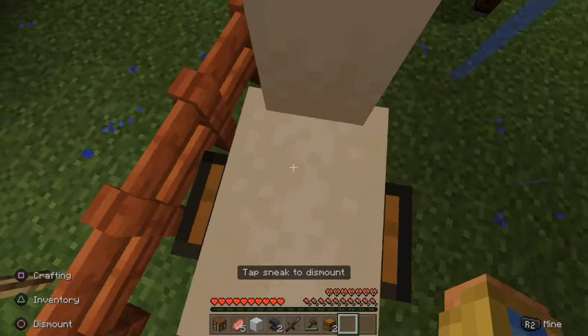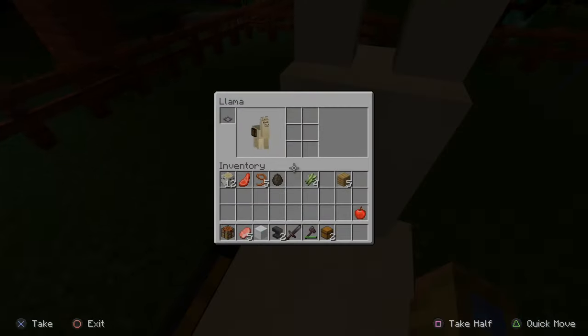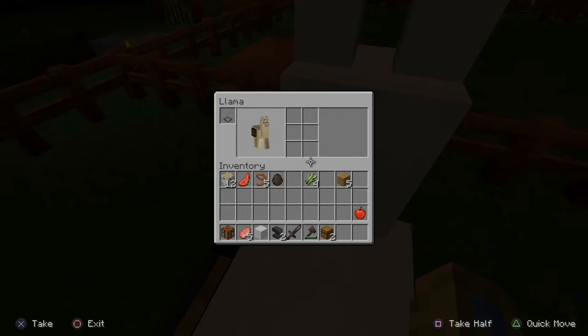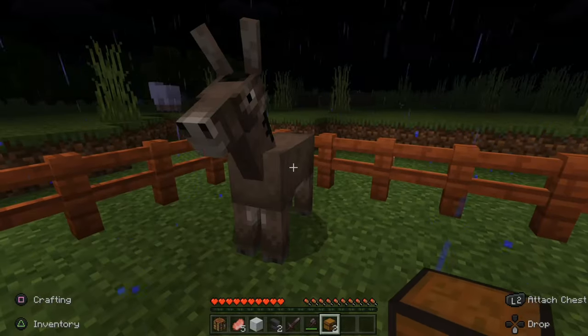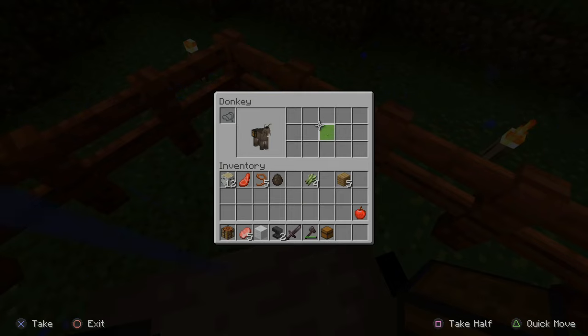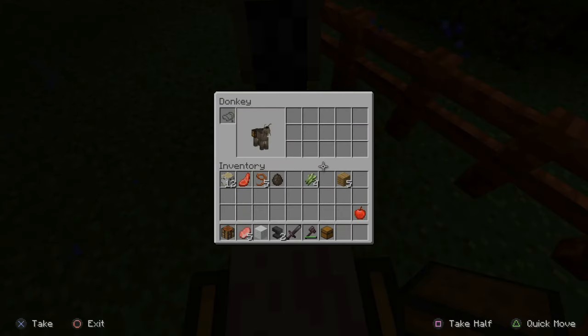The chest is now on the llama. Let's go ahead and jump on the llama and press the inventory by pressing triangle on my controller. Here is my inventory slots now — we have six additional slots on my llama. Now let's go over to my donkey and do the same thing. I'll attach the chest, jump on it, and look at the inventory. So the donkey, you actually get a bunch more — look at all the additional spaces. We have 15 slots on the donkey compared to just six on the llama.